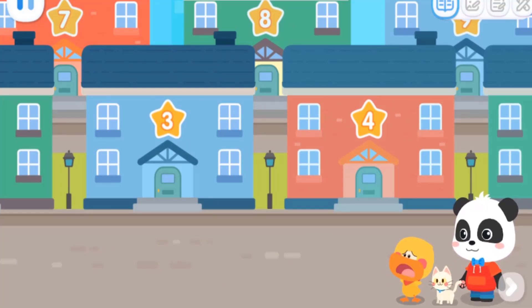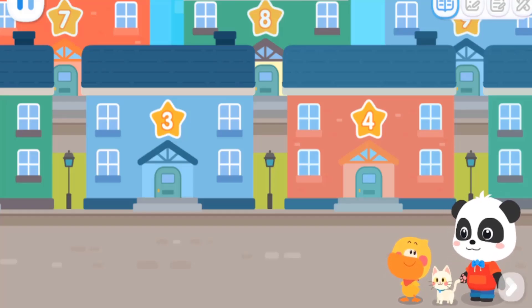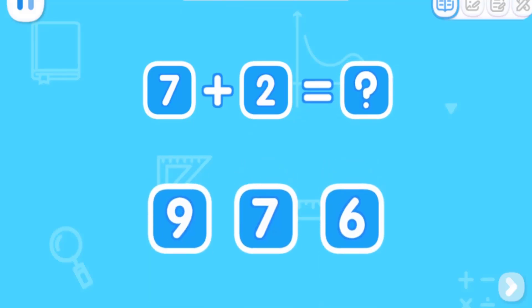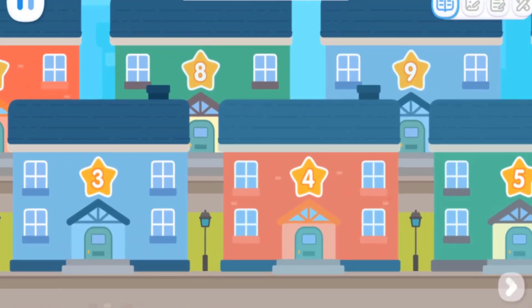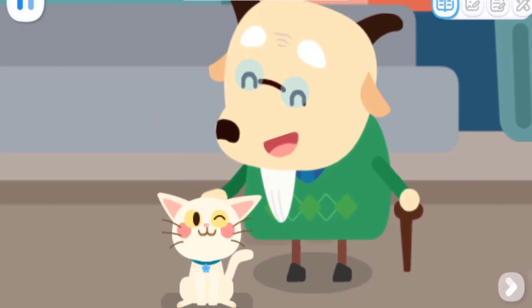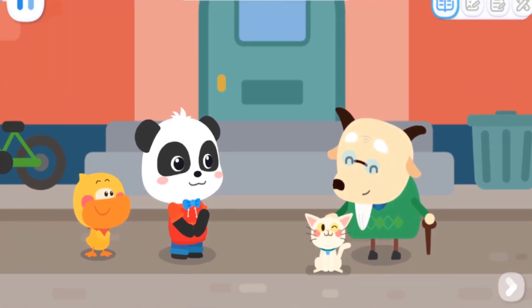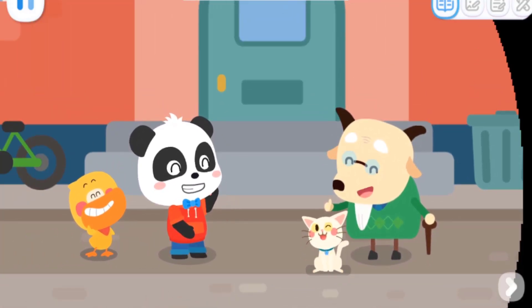I looked around and didn't find building seven plus two. I got it — let's try adding the numbers together! Seven plus two equals what? That's right! Let's go to building nine and have a look! It's my kitty! Thank you for getting my kitty back! You're welcome! You are such good kids!